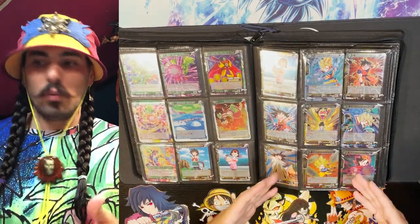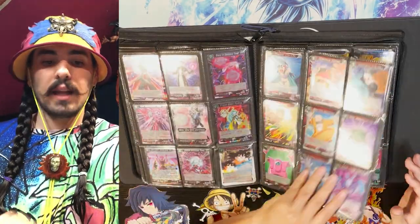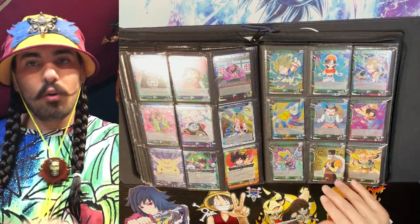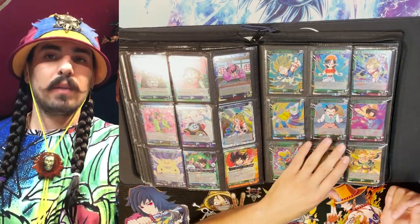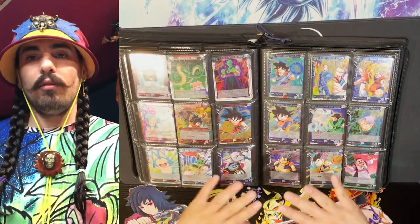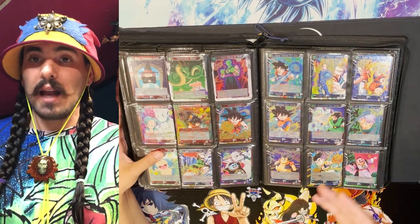These are all commons and I put multiple copies per page because these are play cards — I don't put them in sleeves. The valuable cards go in sleeves in other binders. For my play sets I like to have five copies of each card in a sleeve: four to pull out if I need a play set, and one stays as a placeholder so I know where that card goes.